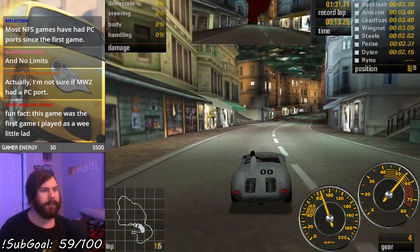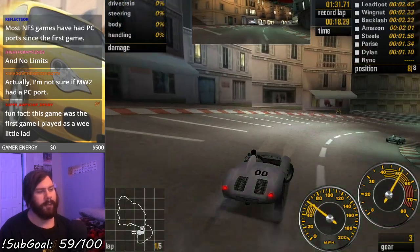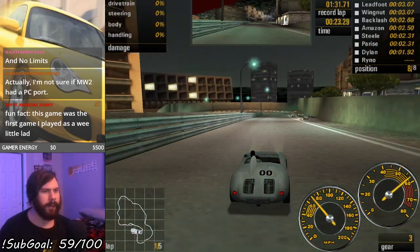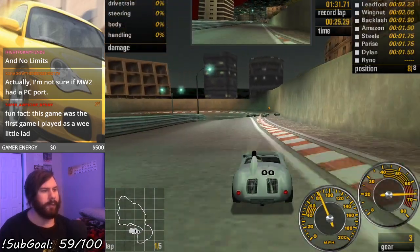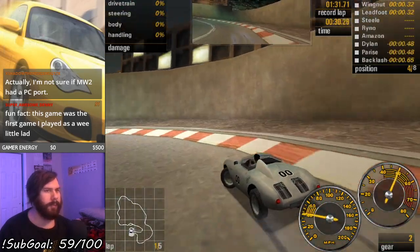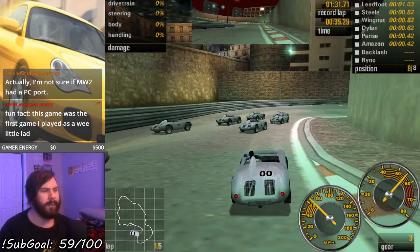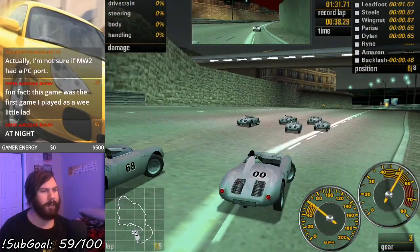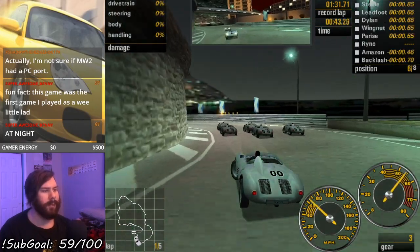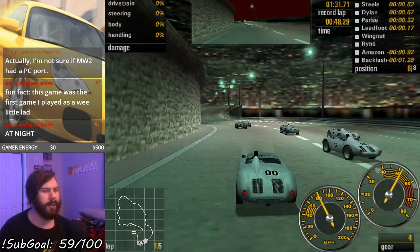Alright, so a five-lap race around this layout of Monte Carlo against our seven classic era competitors. The opposition is all up on the outside - getting an empty box out of these guys. They're bumping and banging doors on each other.